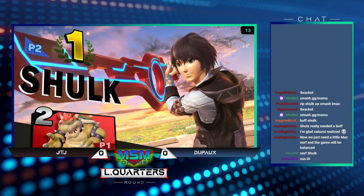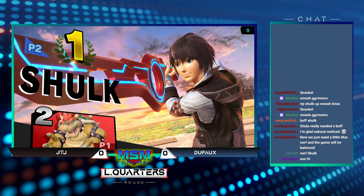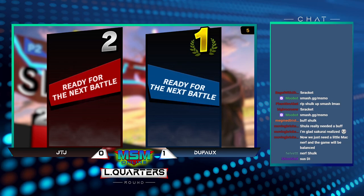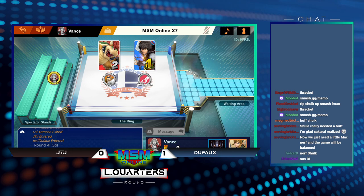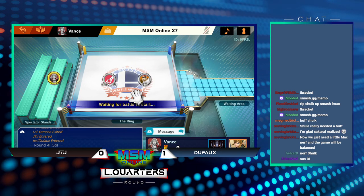I would have definitely called out that jump. He went for a full hop, so he was able to get away. Dafoe with game one in hand here. Excellent Shulk play all around. We saw this matchup versus Leon, but now we're seeing it a full year — a little bit more than a year later. And you can see why Shulk is able to power through a character like Bowser.